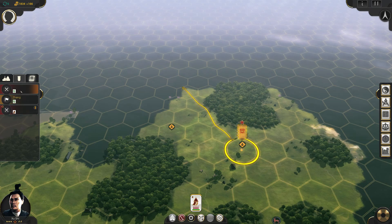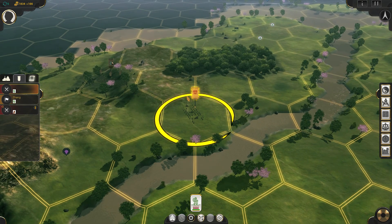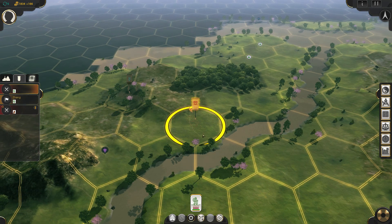Let's explore up this way. And our other unit — there's a bandit camp. Yikes. Let's set up our new city and see if bandits are going to harm it or not.